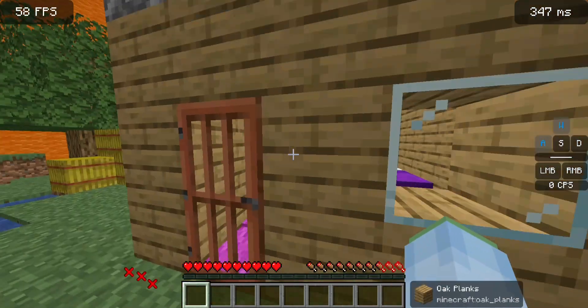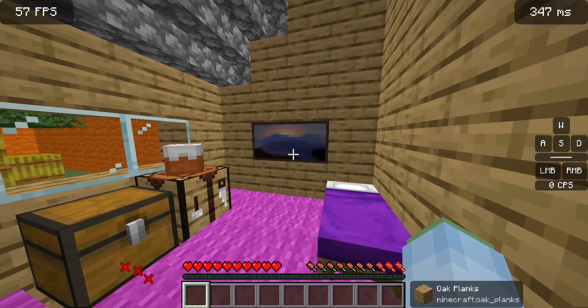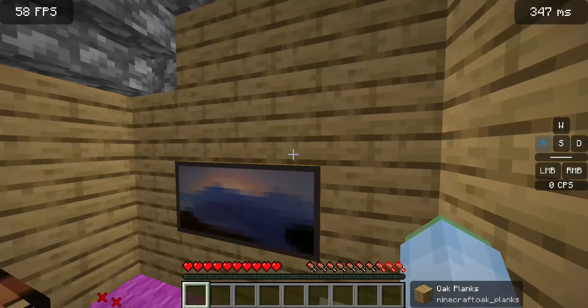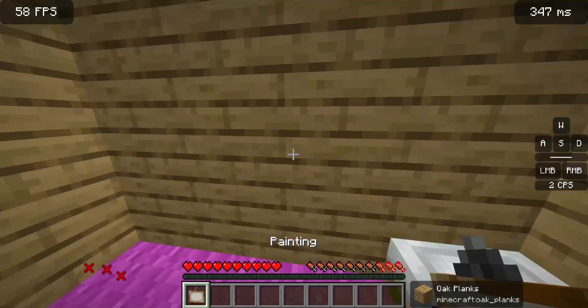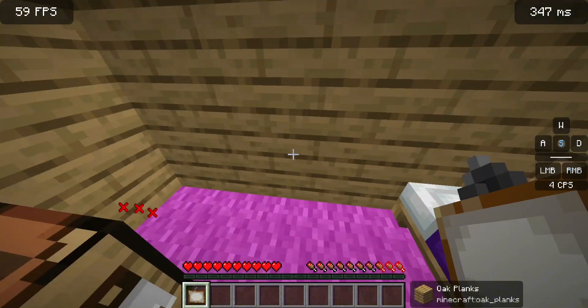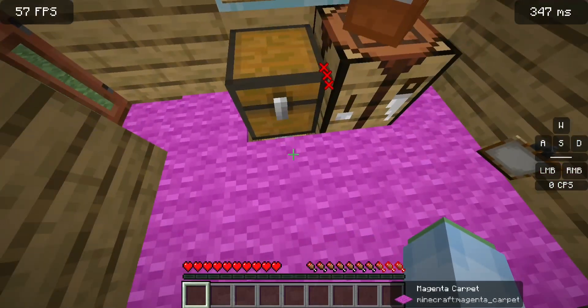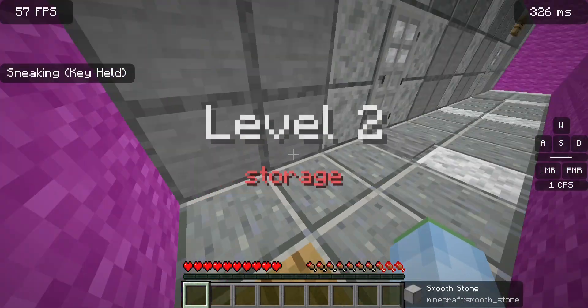Nothing on that tree. Let's move into the house now. Nothing around here, nothing on the roof. Let's check this painting — some maps are very sneaky with it. Whoops, I did not mean to break the painting. Nothing in the chest — oh, there's something sneaky in here. Oh, there's the button!